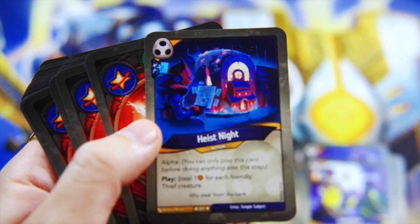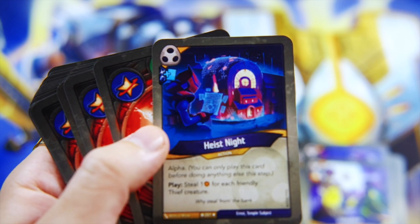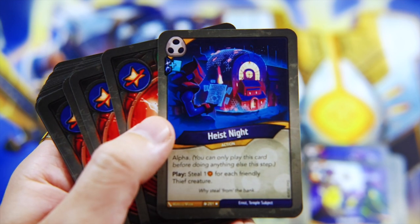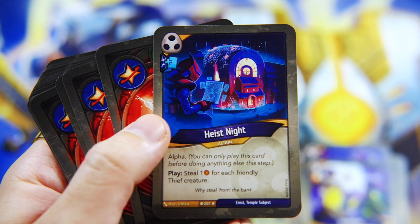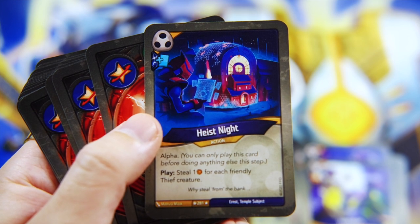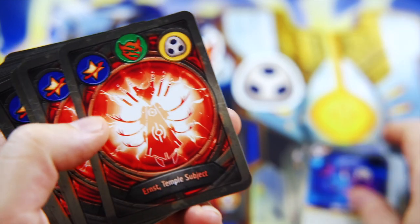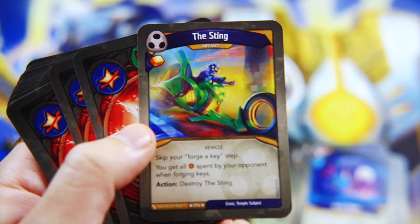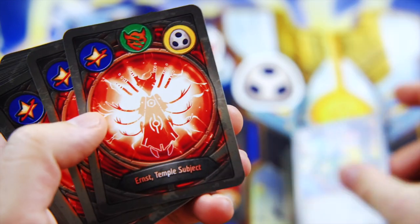And then we have Heist Night - steal one for each friendly thief creature. This is an alpha coming back from the days of Age of Ascension, and it does have a draw card pip, which is pretty sweet. I'm guessing that means in Star Alliance I have an Armory Officer Nell. And the Sting - yes, the Sting! Let's see if there's some ways to abuse the Sting in this deck.